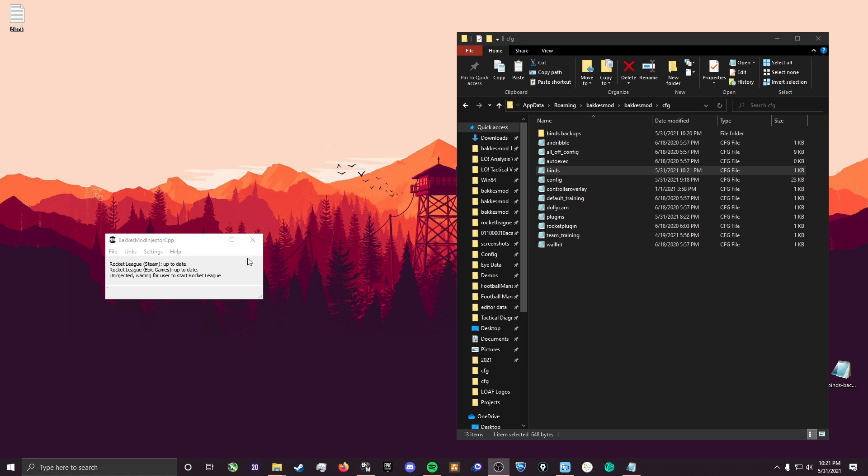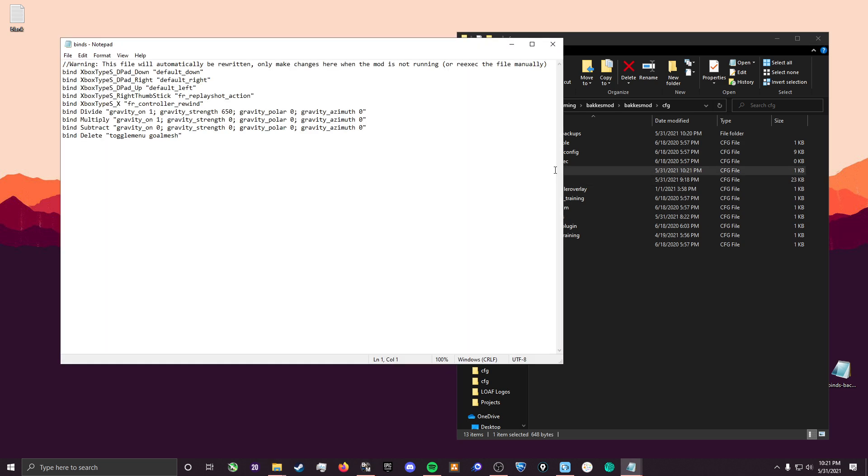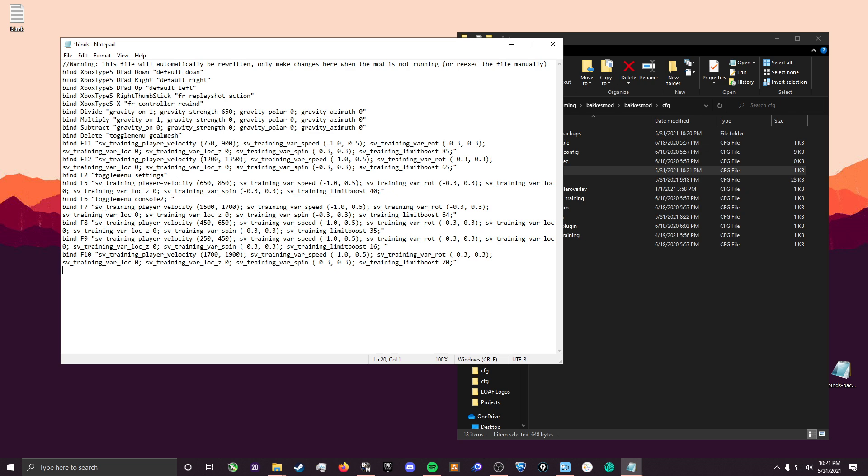So let's set up some box mod customization. Go to injector, click open box mod folder, click on binds.cfg, and open notepad. You should see some lines in there — that's fine. Just copy paste the code from the description, add it to the end, save it, and you should be all set.